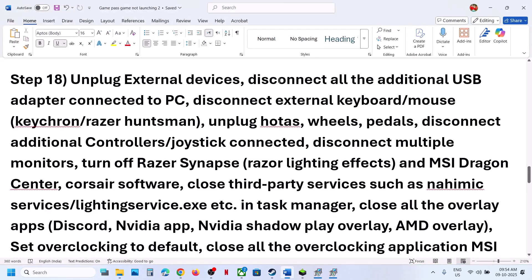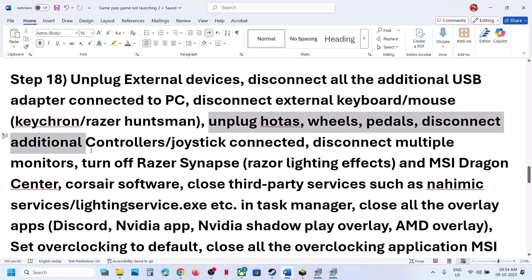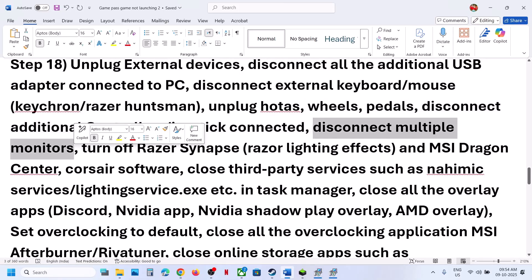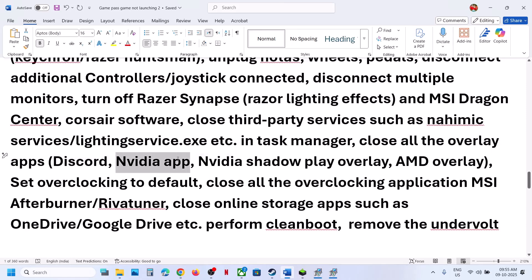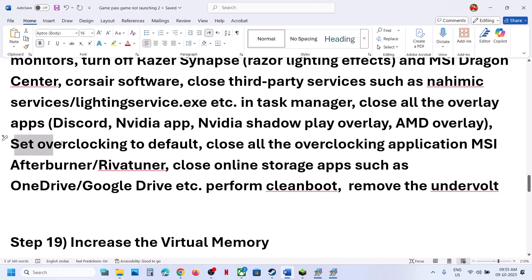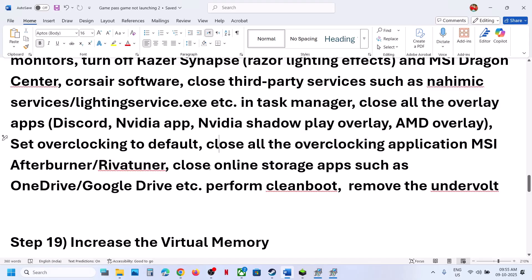The next step is to unplug all external devices you are not using — USB adapters, external keyboards, mice, steering wheels, pedals, extra controllers. Disconnect multiple monitors and try launching on a single monitor. Close all overlay applications: go to Discord settings and turn off overlay, go to NVIDIA app settings and turn off NVIDIA overlay. Close all overclocking applications like MSI Afterburner or RivaTuner, and set overclocking to default.